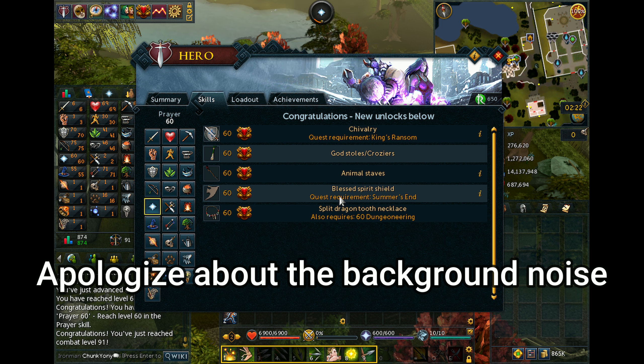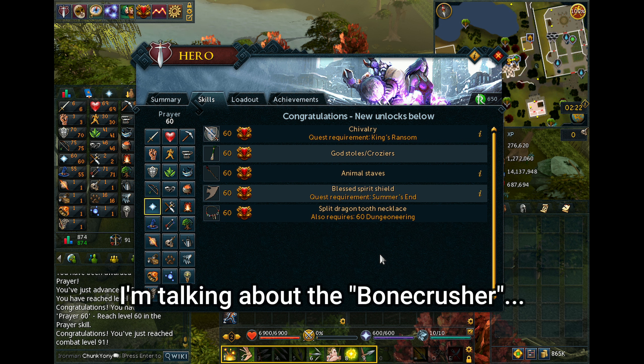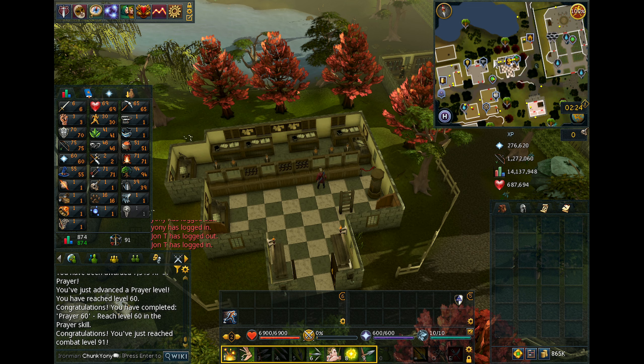60 Prayer is a very cool milestone. This unlocks the Blessed Spirit Shields, which is by far one of the best shields once you put the sigils on it. We also have the Split Dragon Tooth Necklace, which is one of the best items combined with the bone item that buries bones for you — you get a little bit of Prayer from that. We can now wear the God Stalls, and we get Seiryu at level 60 Prayer. I know 70 was one of the requirements but I had to backlog it because I can't do the quest yet.